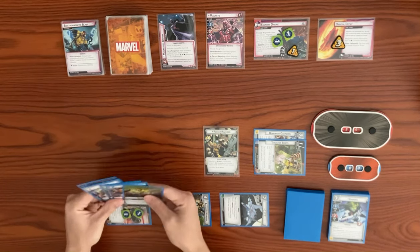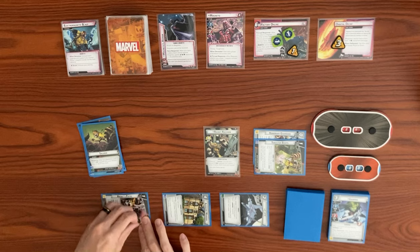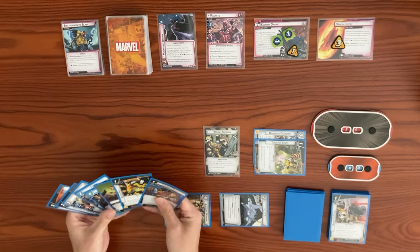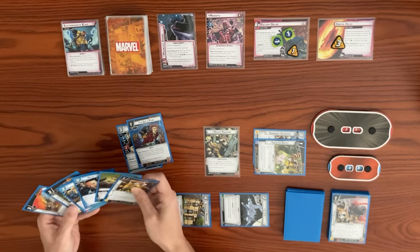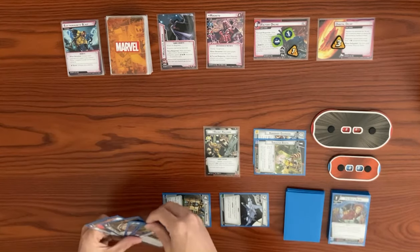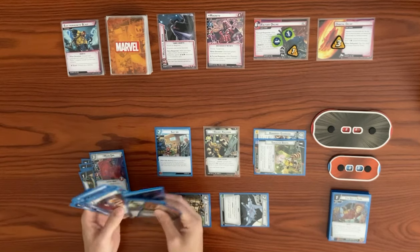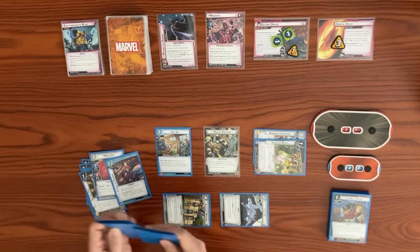We use the Tinkering action — choose a tech upgrade you control, discard our Pistol, and draw two cards. Then we use two resources to play Suit Up. The Suit Up alter ego action lets us search our deck and discard pile for an ally and an upgrade that can't be attached to an ally. We find Moon Girl and Clarity of Purpose, add them to our hand, and shuffle up the deck.